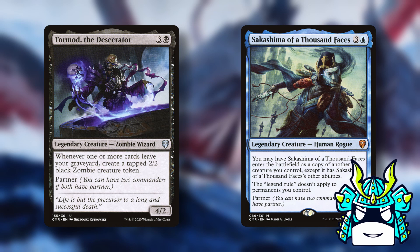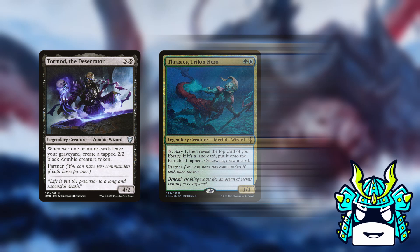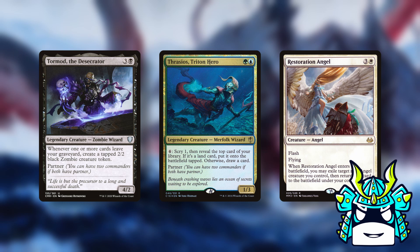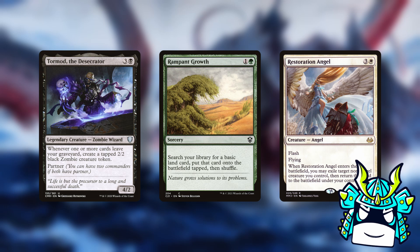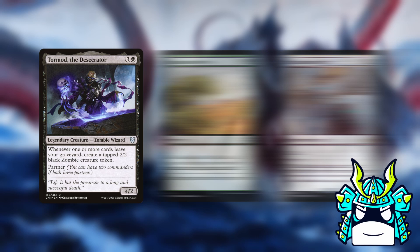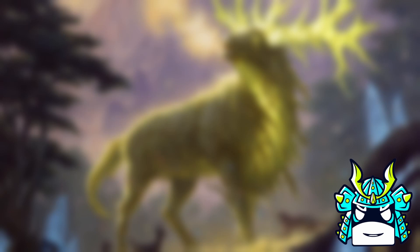For our honorable mentions, while Tormod and Sakashima are definitely the two most on-theme options, you could replace Sakashima with Thrasios or Ishai if you want to have a third color. Having white gives you access to flicker cards to flicker Garuda and also some more reanimation, while green is green, so it's good. But personally, I think Tormod and Sakashima are definitely the best pair to go with.